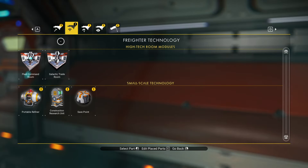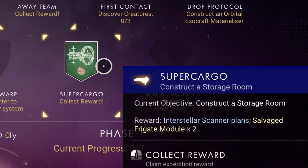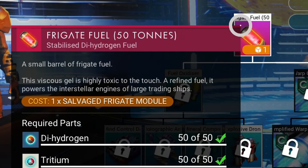Once you're back on your freighter, use the sodium you collected to build a storage cell and collect the salvaged frigate modules from the supercargo milestone. Next, open the base parts and upgrades terminal and purchase the blueprint for frigate fuel.